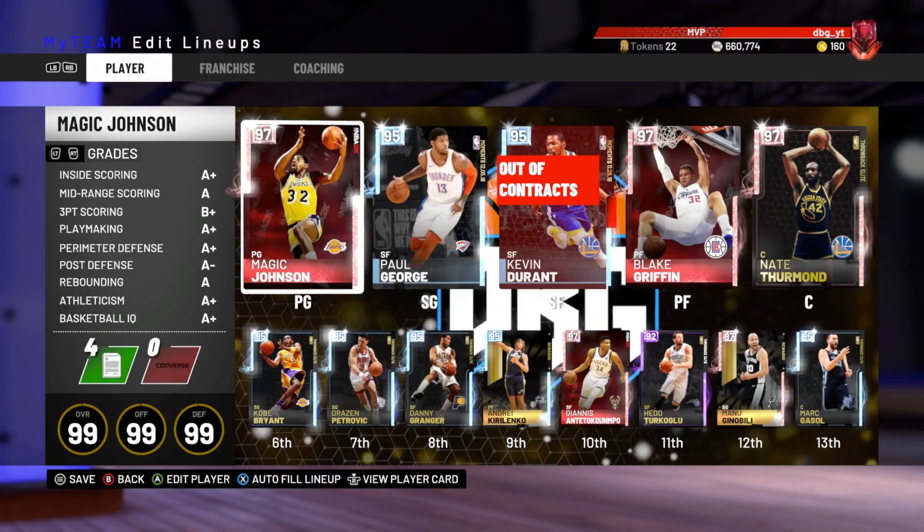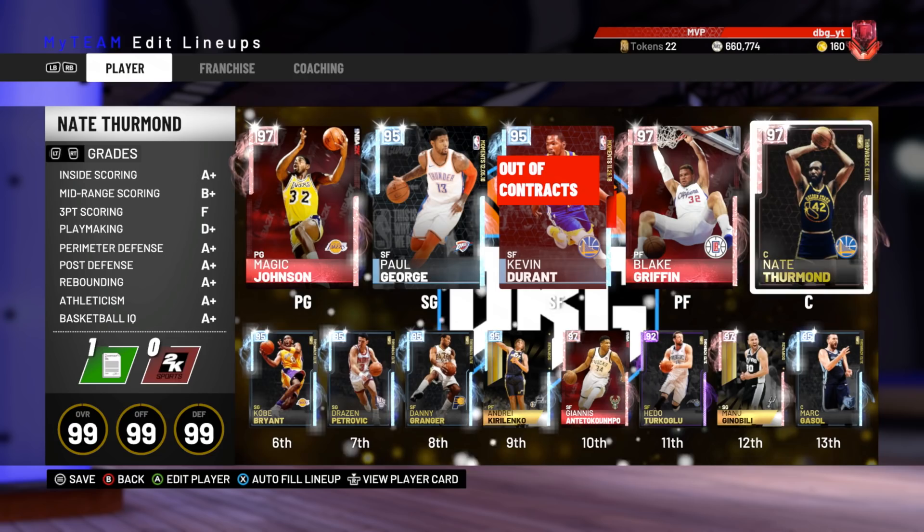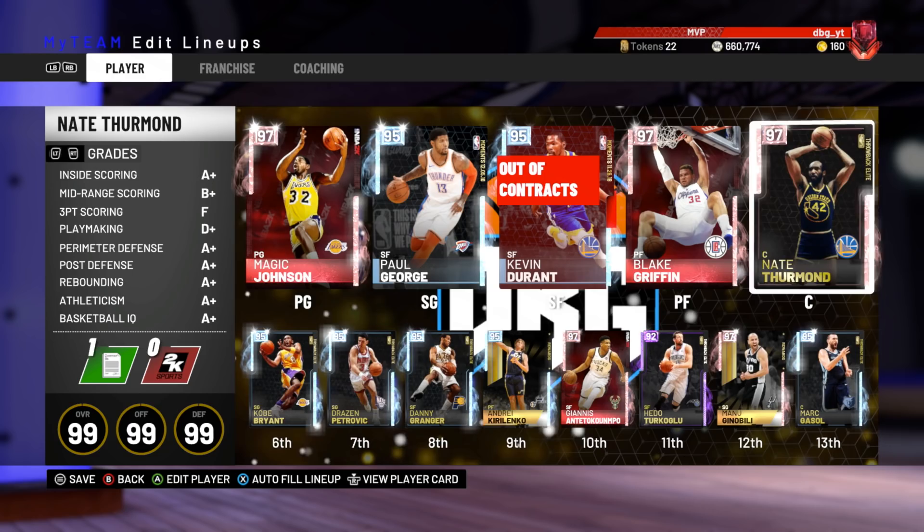What is going on guys, DPG here. In this video we are going to be doing a gameplay with the first ever pink diamond throwback elite card in NBA 2K19 My Team, and that card is the pink diamond Nate Thurmond. Honestly, as far as pink diamonds go, he is not the best.